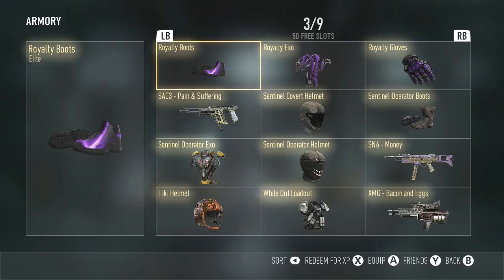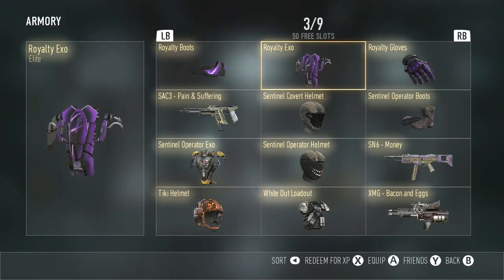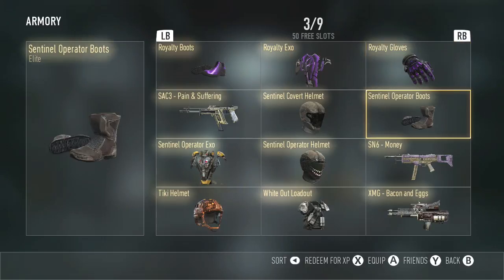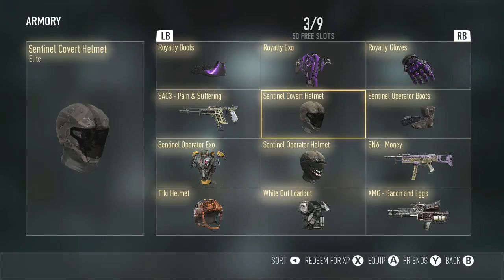Next, we have the Royalty Boots, Royalty XO, and Royalty Gloves. I got these two in an Advanced Supply Drop, and I got the Royalty Gloves in a Normal Supply Drop. I was so happy when I got these. The Sentinel Operator Boots and Sentinel Covert Helmet — I got both these in the same supply drop, which is actually really surprising.